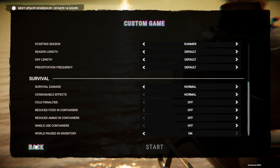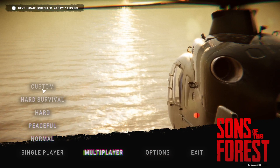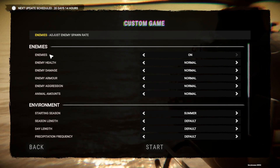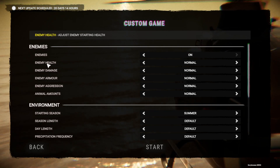The last setting is whether the world pauses when you have your inventory open — basically you won't get attacked while going through your stuff. And that's it, that's all the custom difficulty settings and all the difficulties. Thanks for watching.